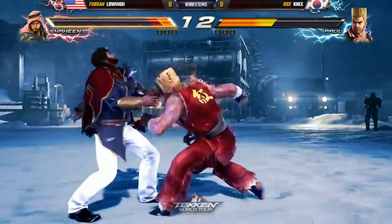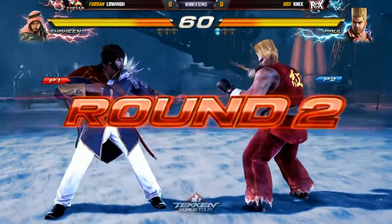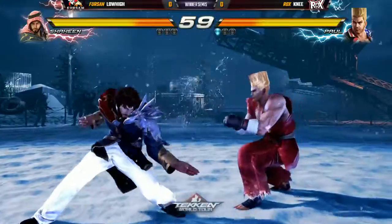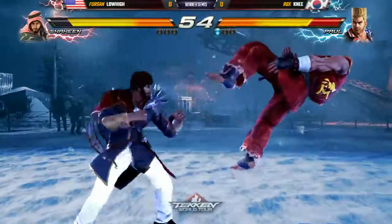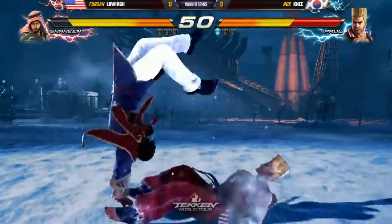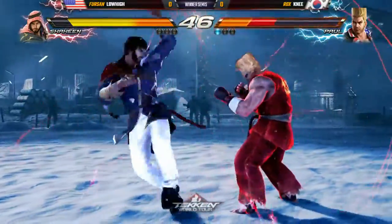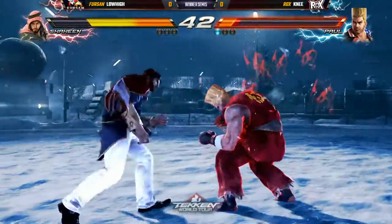Rage is available for Low High — he could make a rage drive comeback. Knee ducks the high and takes round one. He was definitely ready for that, knowing the second hit is high. That is Shaheen's rage drive — it's kind of hit-confirmable, but you see it get ducked all day. I'm surprised he didn't try to hit confirm it. Knee gets the follow-up, goes for the slide, trying to build up some offense. Countered while standing one — much better round two for Low High.